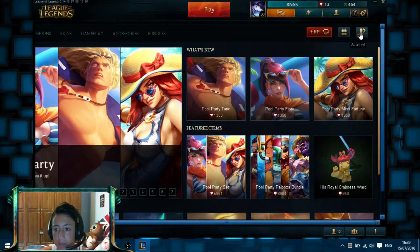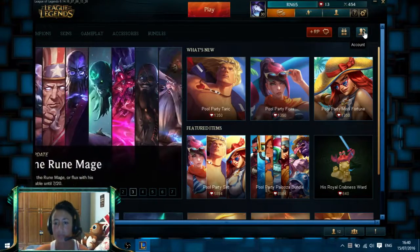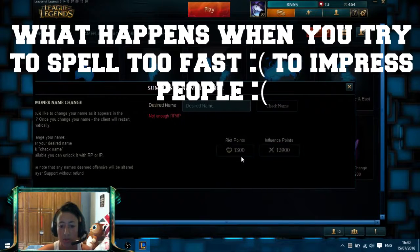Over here on the top right you have 'Account' — it's like a person with a gear icon. Just click that and here we have 'Summoner Name Change.' Here you can change your name. It costs 1,300 Riot Points or 13,900 IP (Influence Points), so that's quite a lot.